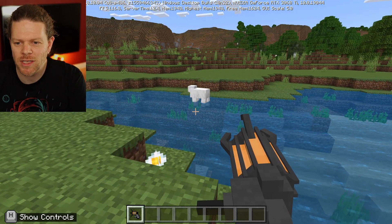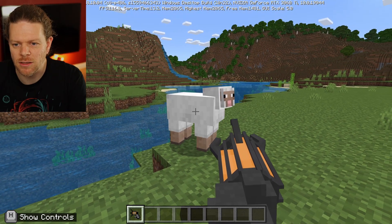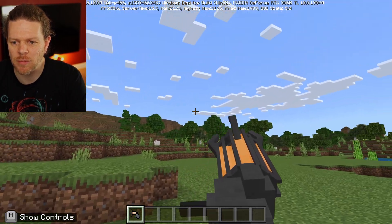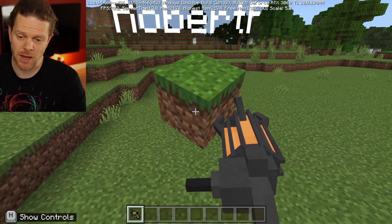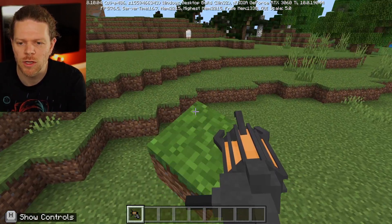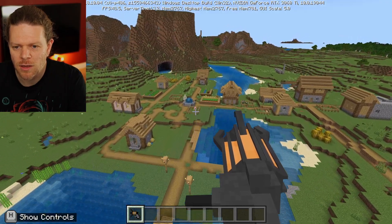It would be way better if the portal could lay flat on the ground, but the creator can't do that, sorry. Gravity guns though — they're very cool because you can annoy sheep. Going over here to pester him with the gravity gun — whoop, into the water, see you later Mr. Sheep! You can also pick up blocks and hover them around and shoot them away. Hold shift and right-click on grass blocks or dirt and then right-click to fire them off into the distance.